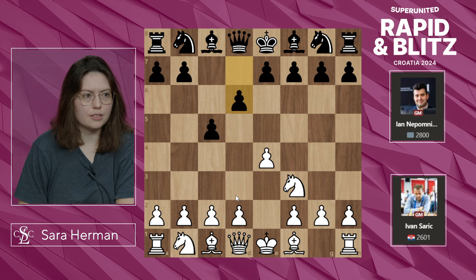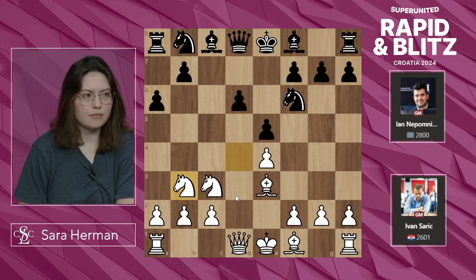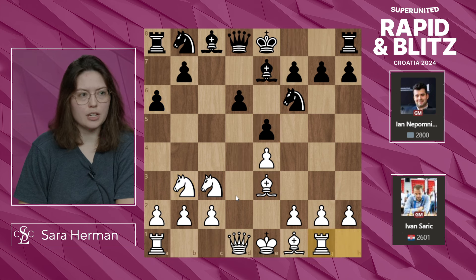E4, c5, Nf3, d6, d4, takes, takes, Nf6, Nc3, a6 — we have a Najdorf here — Be3, e5, Nb3, Be7, and Rg1.